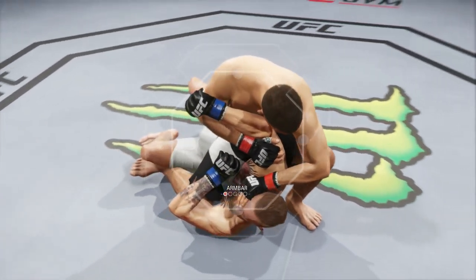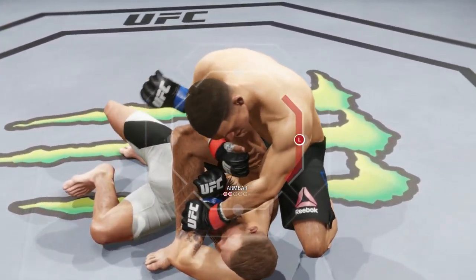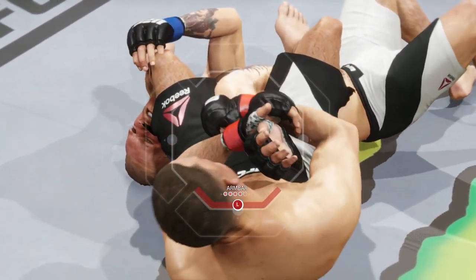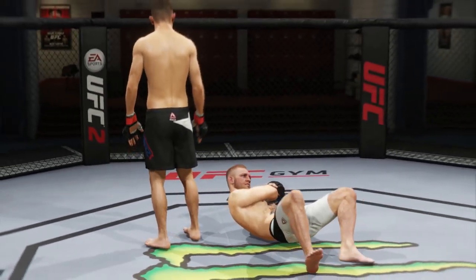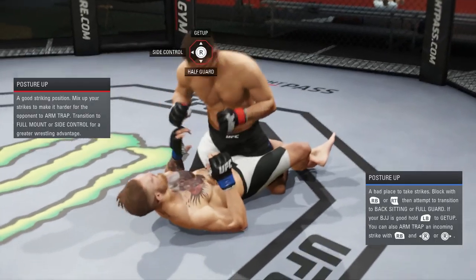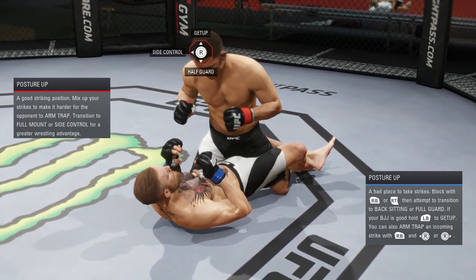Moving on to some nice submissions — in top mount you can do just about anything because you are in control. If you're looking at your opponent's stamina and he has very little stamina compared to you, you really can have a great advantage when it comes to submissions. This right here is an arm bar — very easy, it takes quite a long time, but when they have low stamina you have the advantage.